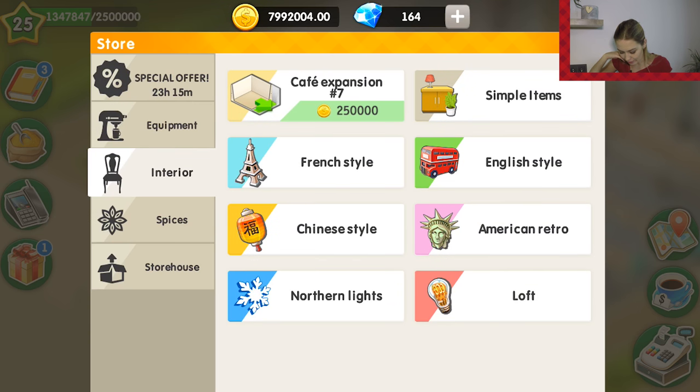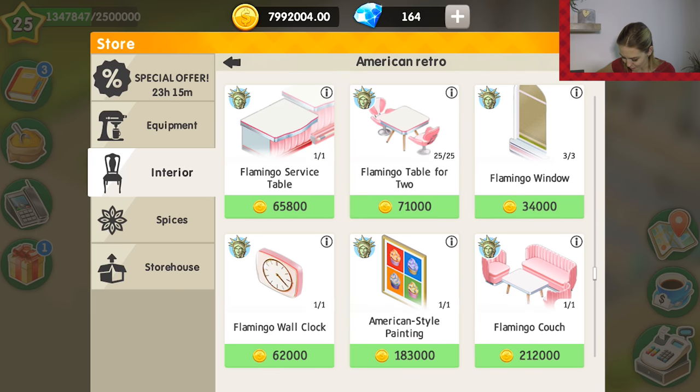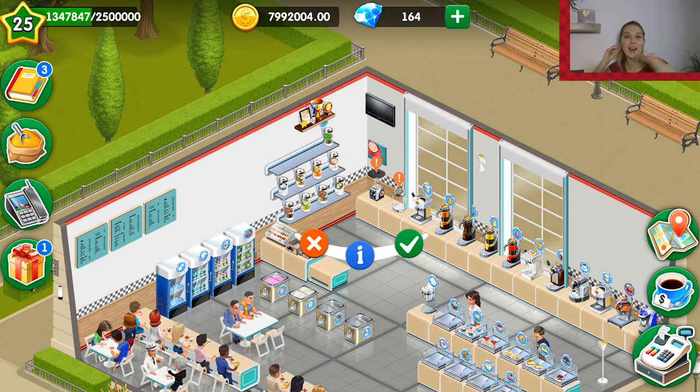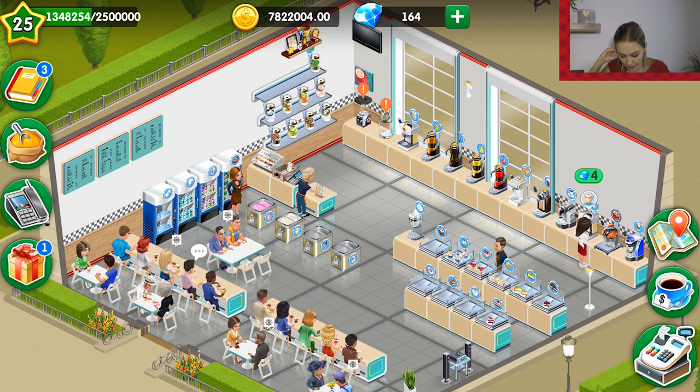Now let's turn to another style: the American retro. Let's go to our interior once again. The flamingo style is one of my favorites — it's so ridiculously pinkish, it must be fun for someone. Another style is Road 66, the American retro style. Let's click on it and see what happens if we change everything — this is an option for those who've reached level 26 plus and have money.